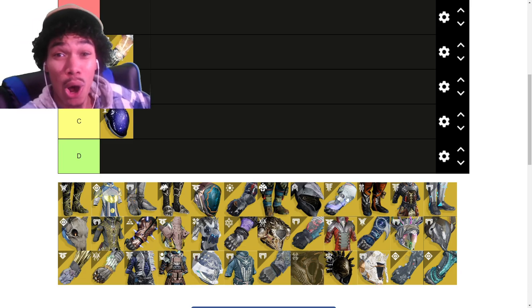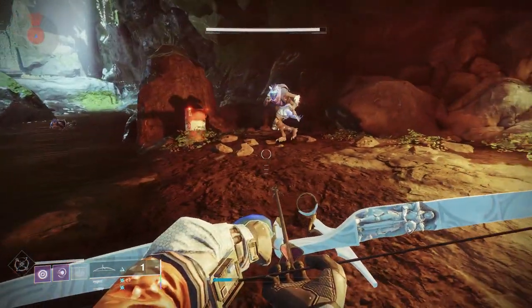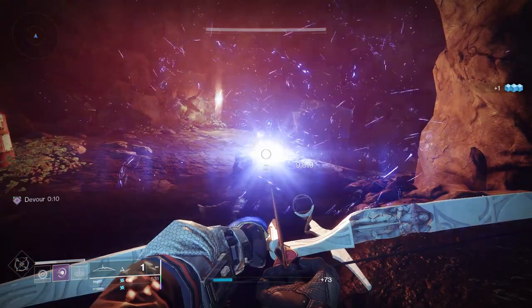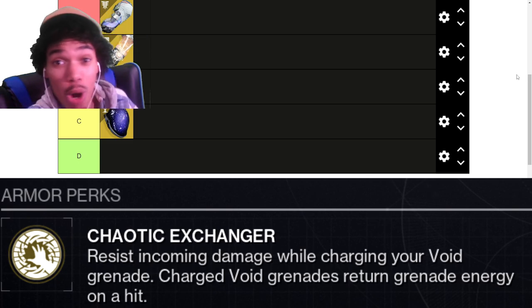Contraverse Hold — S tier. That's one of the best exotics in the game. You just get so much ability energy with your void grenades, and void grenades are absolutely amazing. You charge them up, throw them, they do amazing damage and cause weakened. There's not much to say — it's just a good exotic.